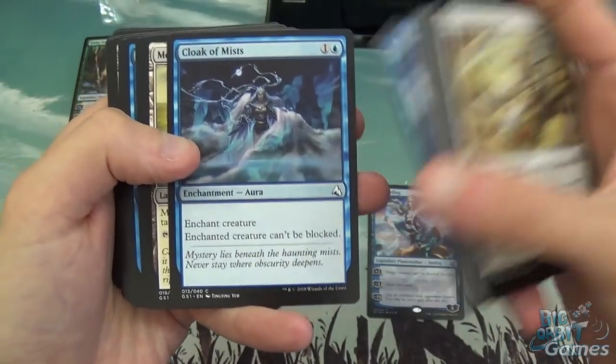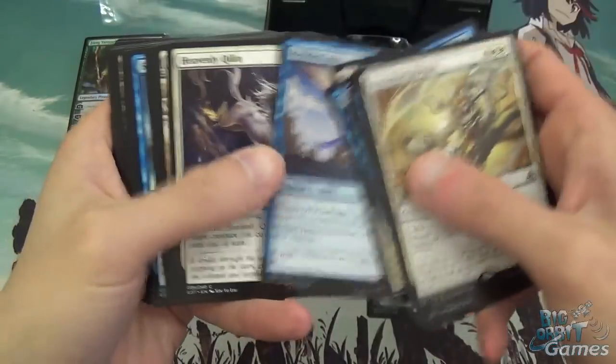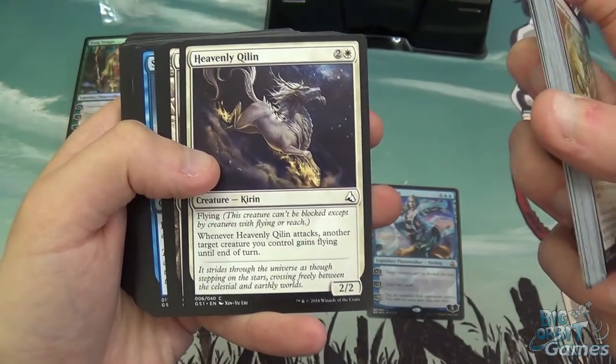Cloak of Mists is a two-mana enchantment — enchanted creature can't be blocked. Another Meandering River and another Welkin Tern. Heavenly Quillian is three mana, 2/2 flyer — when it attacks, another target creature you control gains flying until end of turn. Very Pegasus-like.